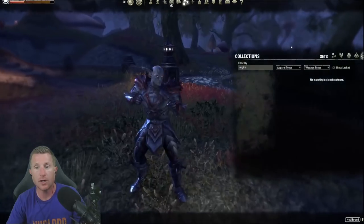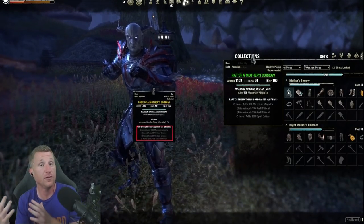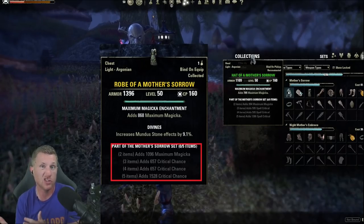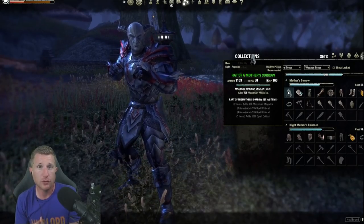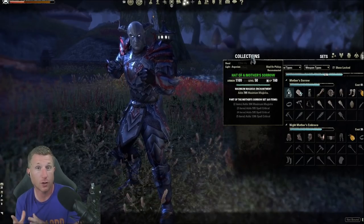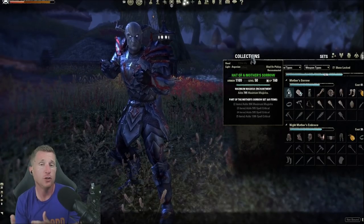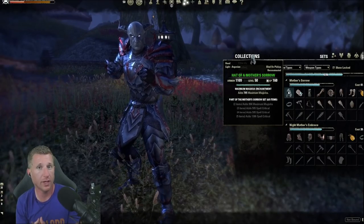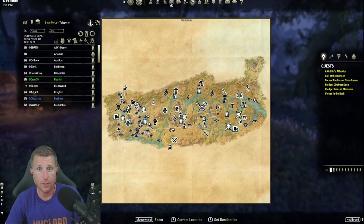The first set I'd recommend is Mother's Sorrows in Deshaan. It gives spell critical — and post-update it will give weapon and spell critical as just a critical rating bonus — making it a great PvE starter set. Magic users should put it on their body pieces; stamina users put it on jewelry and weapons. You get this by completing delves, dolmens, and world bosses in the zone, and Deshaan is base game, so it's very easy to obtain.